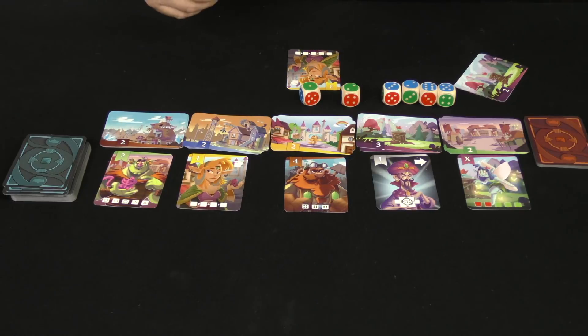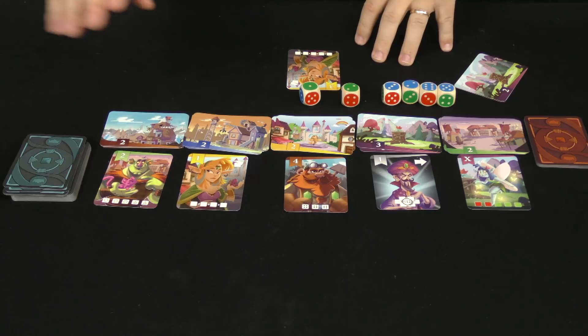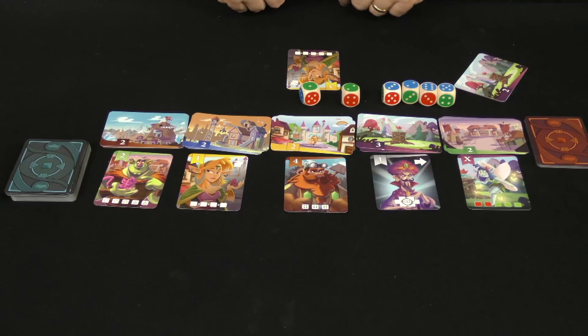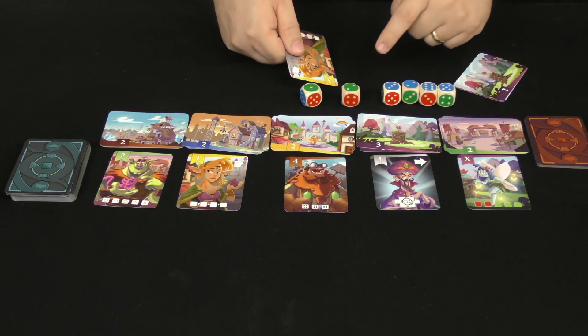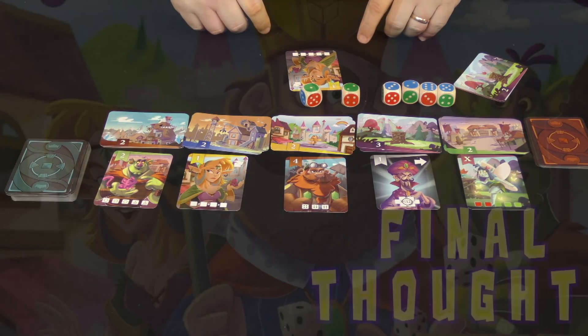This is how the game is played until one of the village decks has no cards left, the citizen deck runs out, or the village idiot deck is exhausted. At that point we count up everyone's points, including any negatives, and whoever has the most points wins.